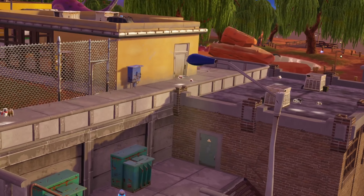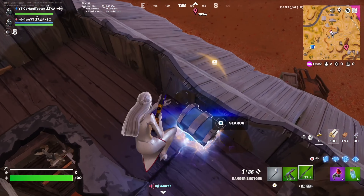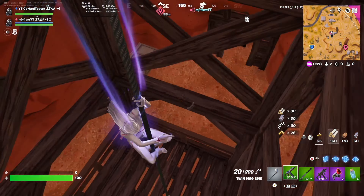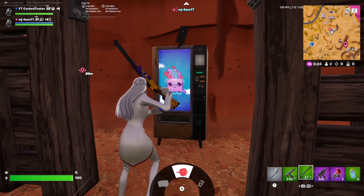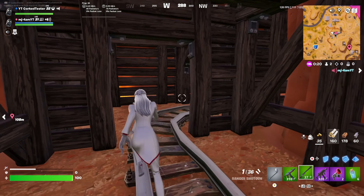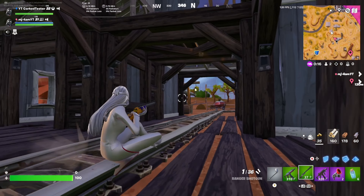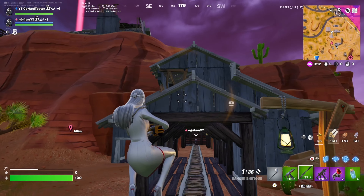Another hidden secret is also on the Reload map. There's a mythical chest that spawns here 100% of the time. You just grapple up, grab the mythic chest, and there's a whole secret room basement to this mineshaft. There's even a brand new vending machine you can use and get super good loot for you and your squad if you're playing in tournaments. It's a hidden spot — like Shifty Shafts but desertified — and you get a free mythical chest every single time you land there.